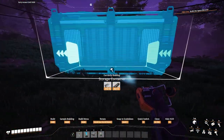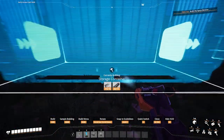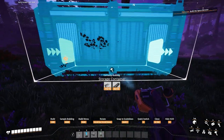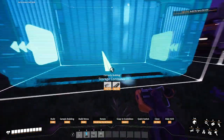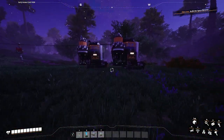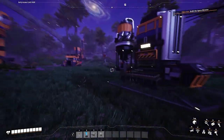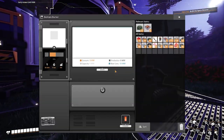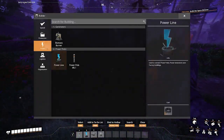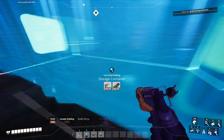I wanted to show everyone a simple and easy configuration that I do when I usually start out playing Satisfactory. When you start a world and need energy, you use the biomass burners — these things here — they run off of leaves and biomass. So I'm going to show you how I set up one of those configurations.